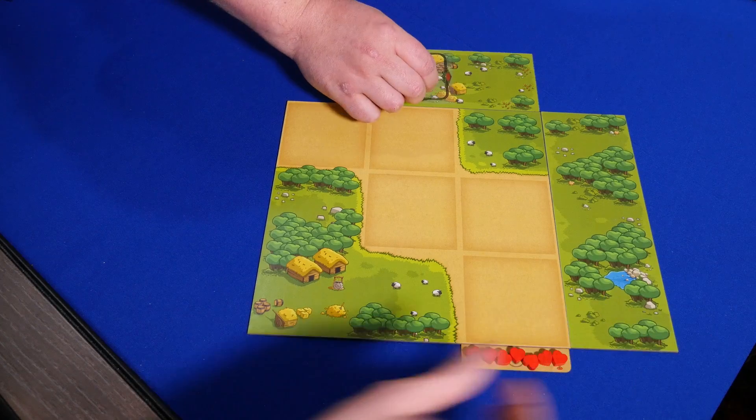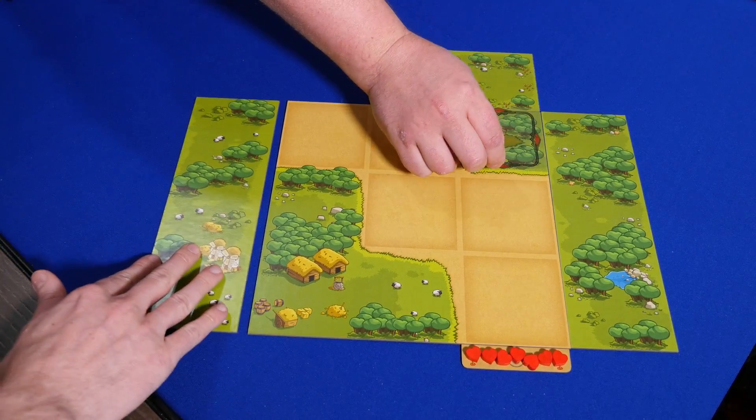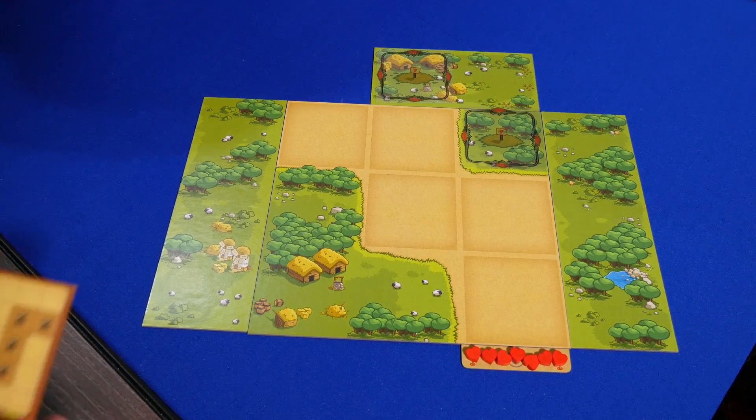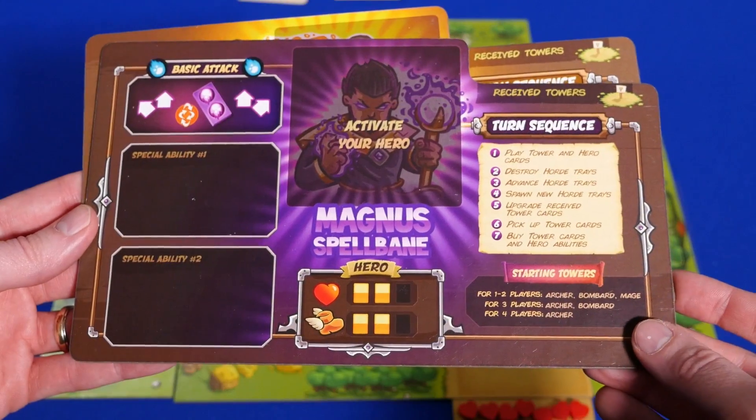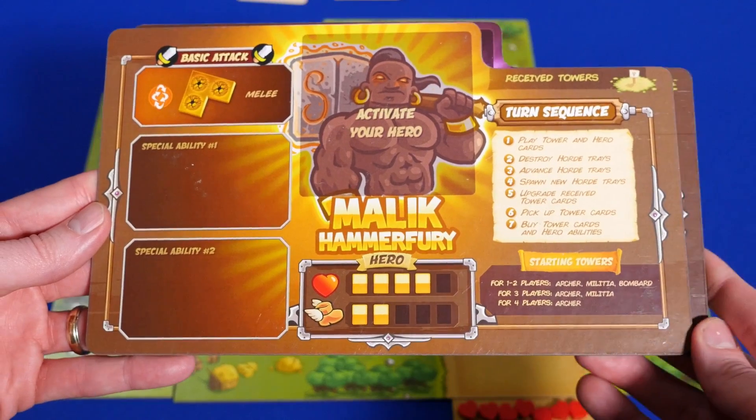To set up the game, first choose which scenario you want to play and set up the board accordingly. Lay out the board, the construction site locations, place the starting waves of enemies, and give each player their starting towers depending on their hero and how many players are in the game.